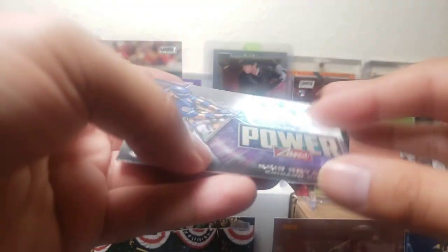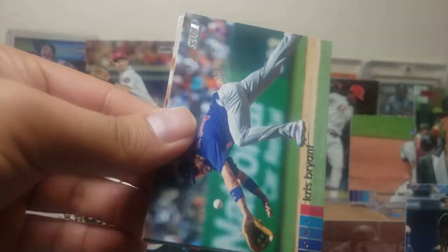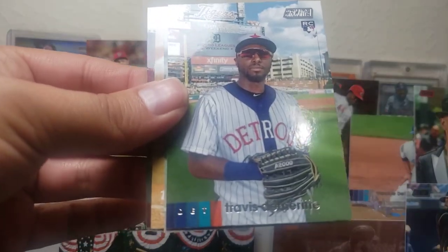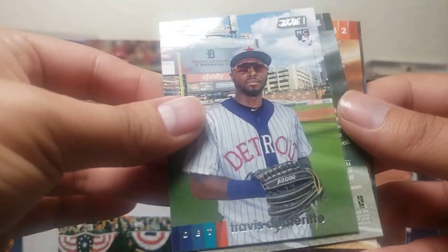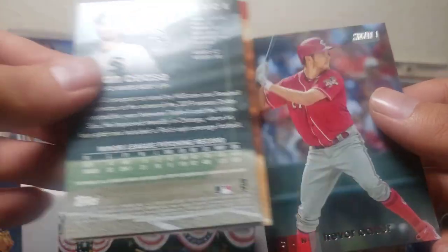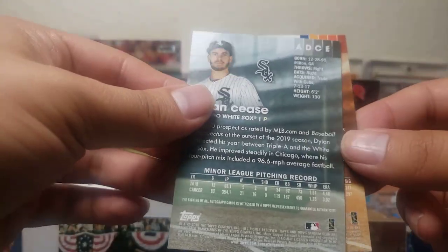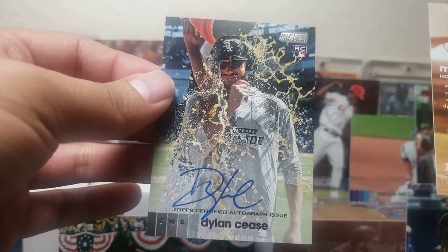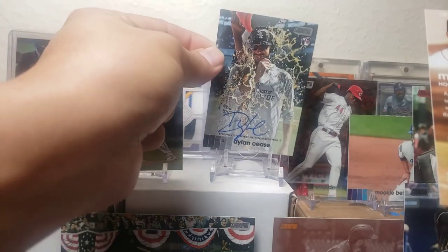And a Chris Bryant, Power Zone. Here's another Chris Bryant — multiples. Travis DeMerritt. Oh, two flipped-over cards — maybe we got a hit. We've got that guy, and flipping this over — we've got an auto, an on-card autograph of Dylan Cease! Very cool, I'm gonna put that as our hit.